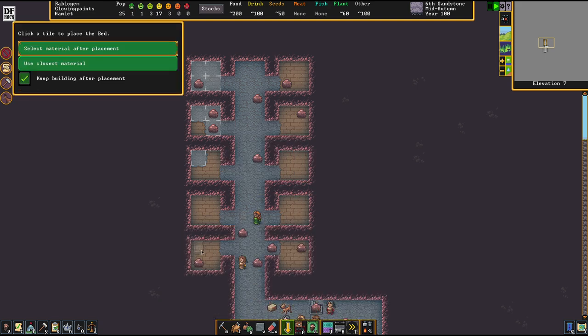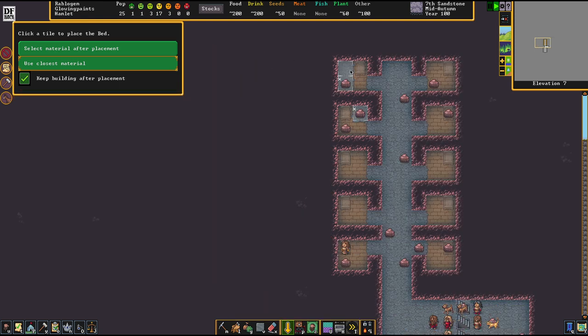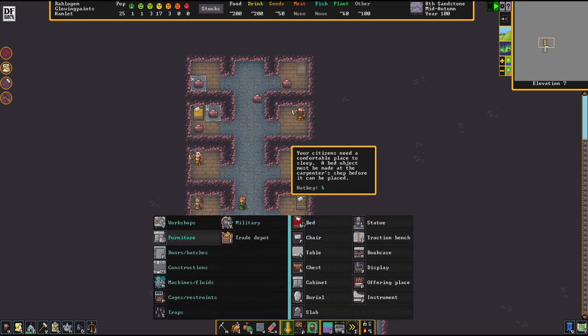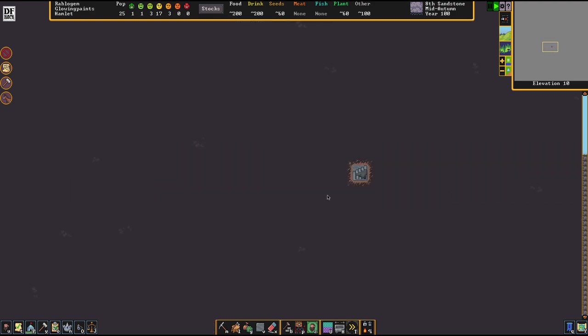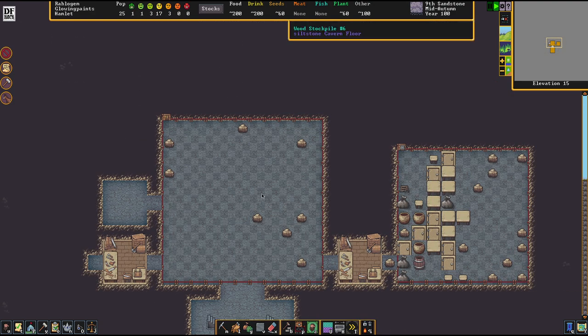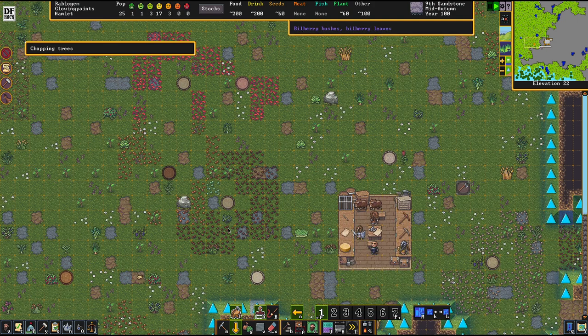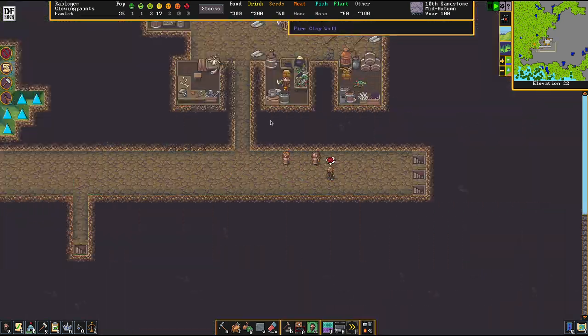Let's get back to our city and set up some beds. I'm using the 'Use Closest Material' function for flooring. We need to finish the floor before we can place the bed. Whoops — we don't even have one more bed. We're totally out of wood, so let's change that. We've got plenty of trees in front of the base and 25 people at our disposal — that wood will be processed into new beds.